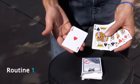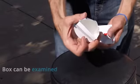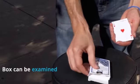Here's exactly what your audience is going to see. You show an ace and four kings, and you show a box. It can be examined — it's just a box. You take the ace and isolate it inside the box, placed right in full view.